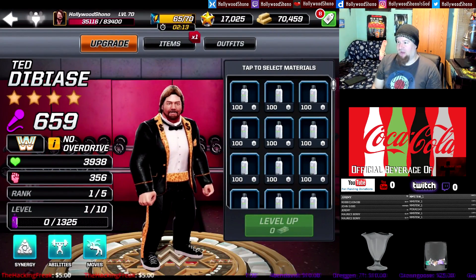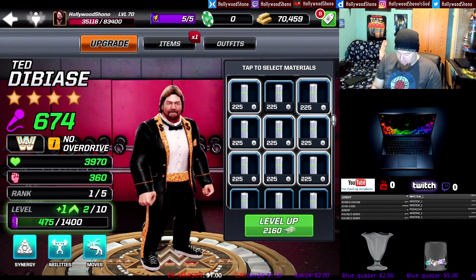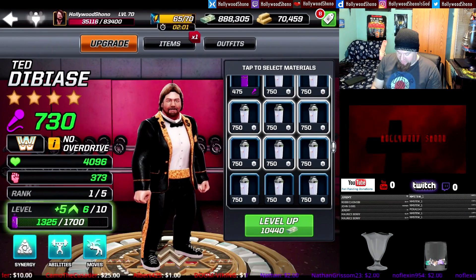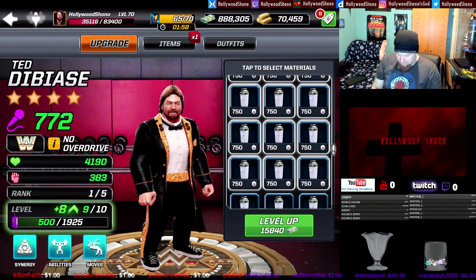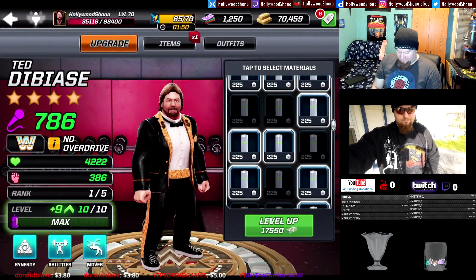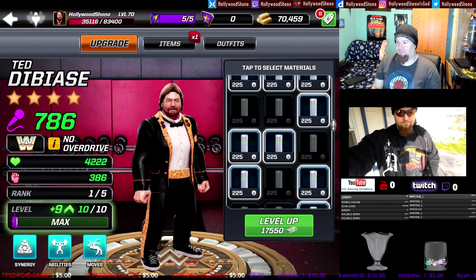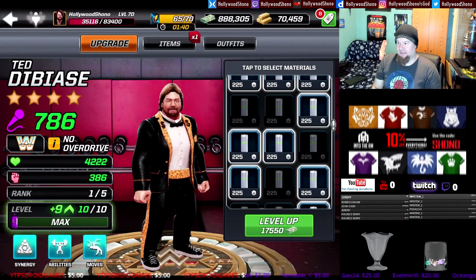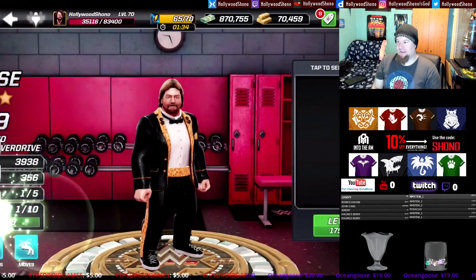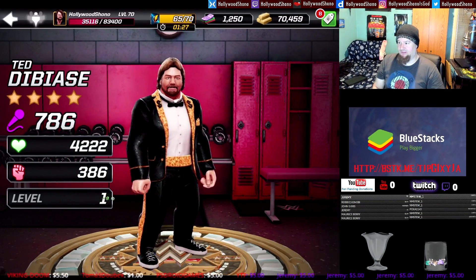Now we're going to look at Ted DiBiase. You can see 659 power, 3938 health, 356 damage. To get him up to rank two it is pretty cheap. The max amount is 17,550 cash, going up to 786 power, 4222 health, 386 damage — this is rank one level 10 maxed out four-star. The first few levels are always pretty weak.